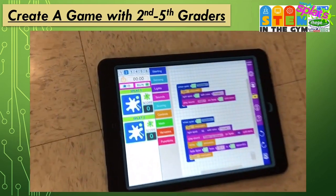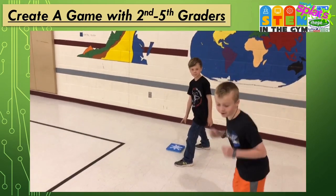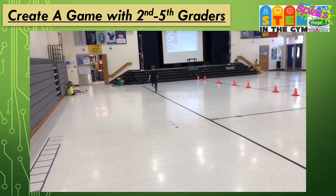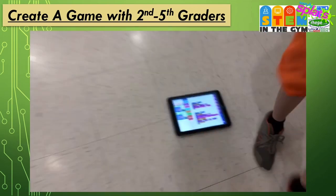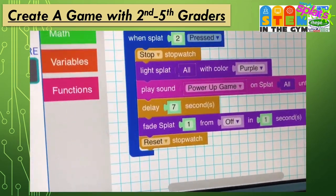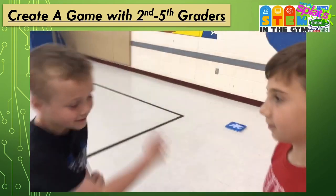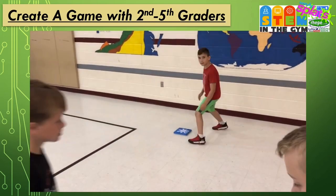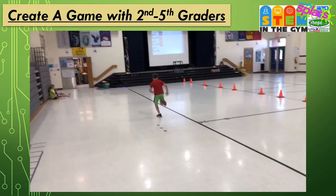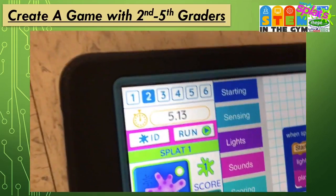What these boys created is a little race using coding. They start on one side, and as soon as he hits the splat it starts the stopwatch. When he gets to the other side it stops the stopwatch and tells him how fast he ran. They programmed it to delay for seven seconds and then it resets so the next person can go. His score was 5.13 seconds.